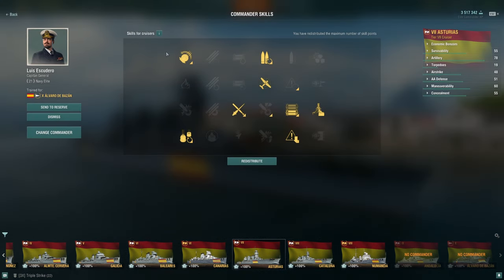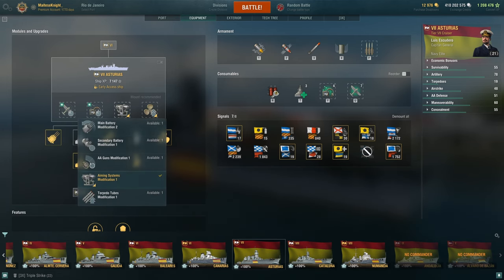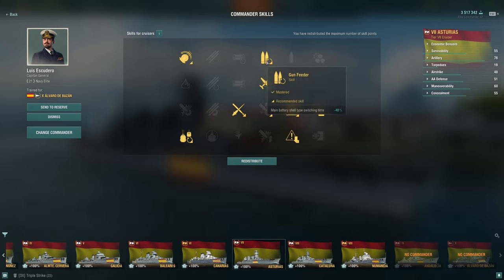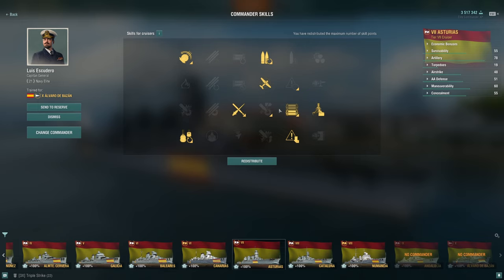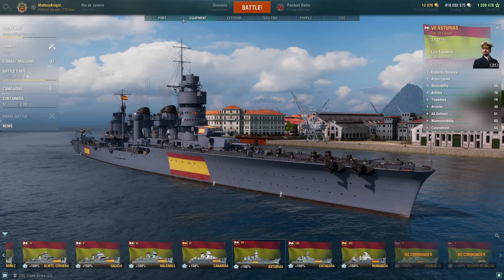For my commander build once again: Gun Feeder, Grease the Gears, Eye in the Sky, Superintendent, Survivability Expert, Concealment Expert, Adrenaline Rush, Top Grade Gunner. Equipment: Spotting Aircraft Mod 1, Hydro Search Mod 1, Aiming System Mod 1, and Prop Mod 1. For those wondering what your first 10 skill points should be: Gun Feeder, Eye in the Sky, then Superintendent, Concealment, and Adrenaline Rush — you can switch Superintendent for Adrenaline Rush, pick your favorite. Then Concealment, then Top Grade Gunner, and the last points into Survivability Expert and then Grease the Gears. You're going to be speccing it for the Tier 10 — this is the same build I used for the Tier 10, so you can just use the same build.